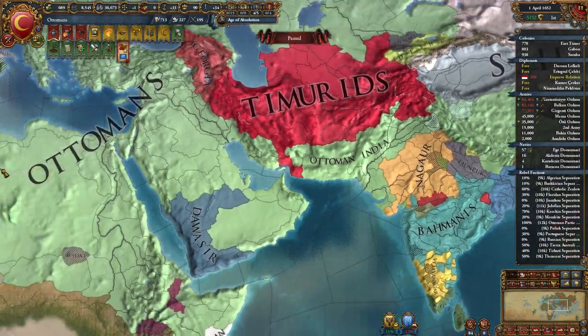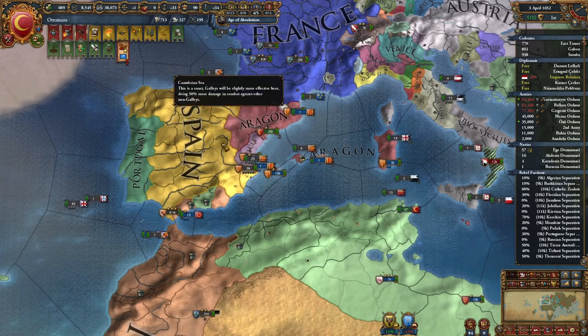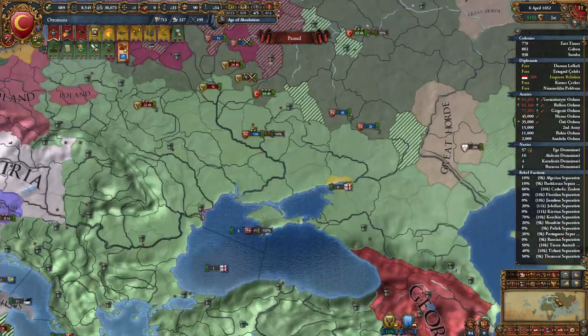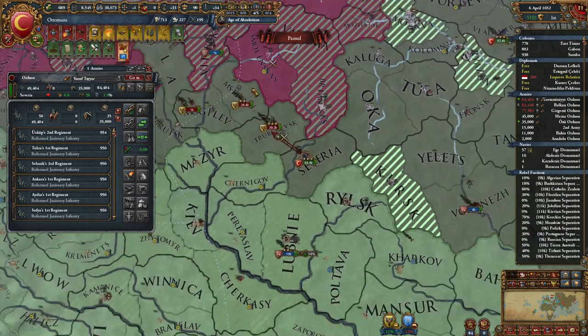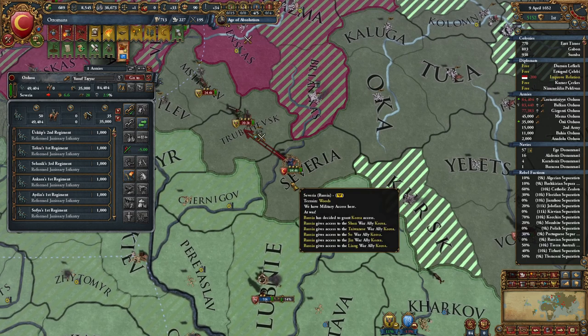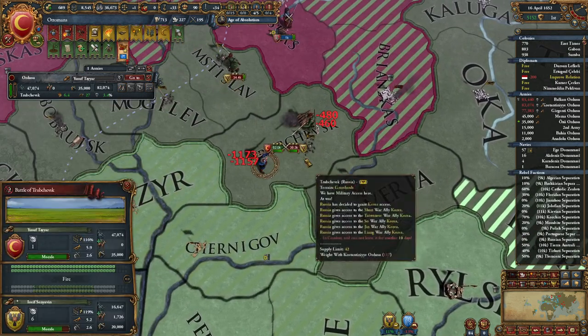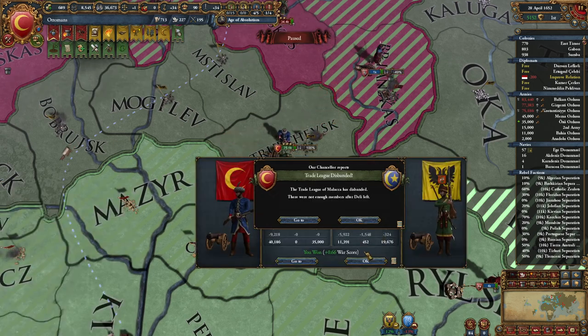We're going to take Mexico from Portugal next war, and we're going to take Australia from Spain next war — sounds like a plan. There are 70,000 Russians here versus our 85,000 troops, so we should be okay. We have a better leader — at least better shock.